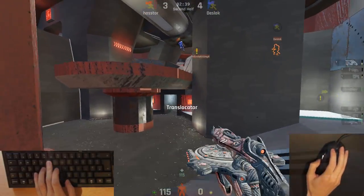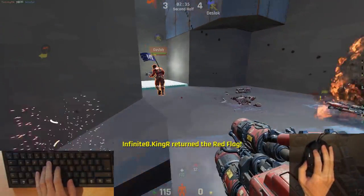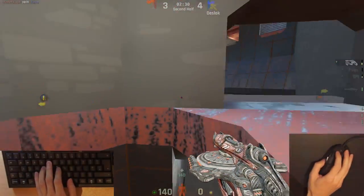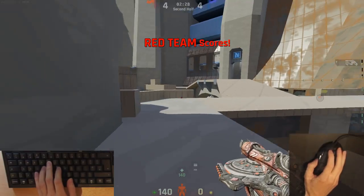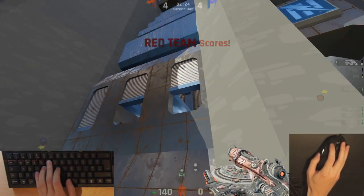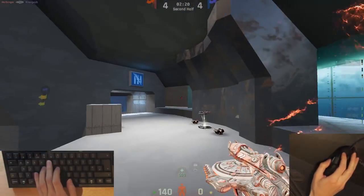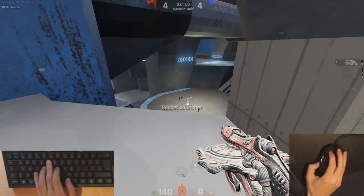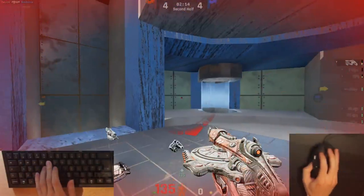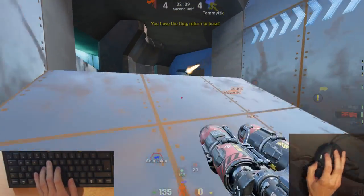I'm also using a somewhat unconventional control setup here with the spacebar as my primary fire button. If you watched my previous video, you'll see that I measured the response time of mechanical switches versus membrane and found there was an improvement. I have used the spacebar for primary fire in games before, but by doing so I was giving myself roughly a 6 millisecond disadvantage compared to my mouse clicks. Now with this new red switch keyboard, that latency difference is cut to about 3 milliseconds, so the spacebar as the fire button becomes a little more viable again.